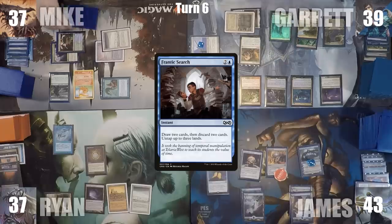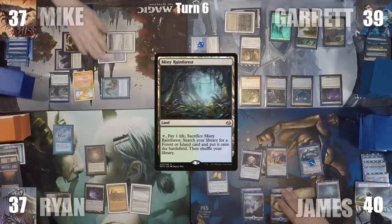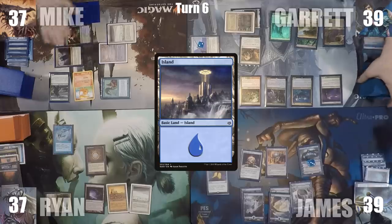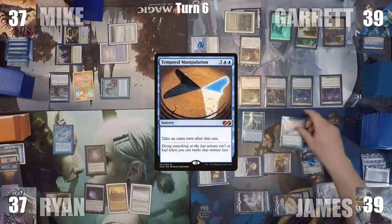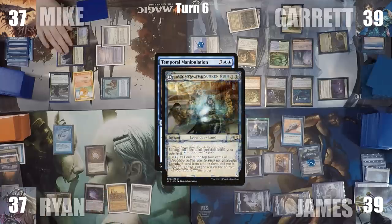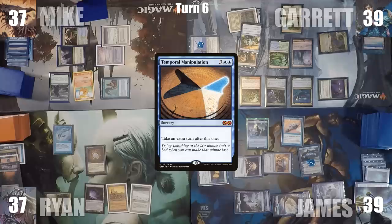James loses his Mana Crypt trigger and loses three life. He activates Jace for zero to brainstorm, plays Misty Rainforest and cracks it for an Island, then casts his commander God Eternal Kefnet. He follows up by casting Temporal Manipulation. Garrett responds by activating Azcanta, looking at the top four, and revealing a Dramatic Reversal. Temporal Manipulation resolves and James passes the turn to himself. At the end of James' turn, Garrett casts Dramatic Reversal, untapping all of his non-land permanents, then taps to activate Thrasios again, scrying and revealing Delay.